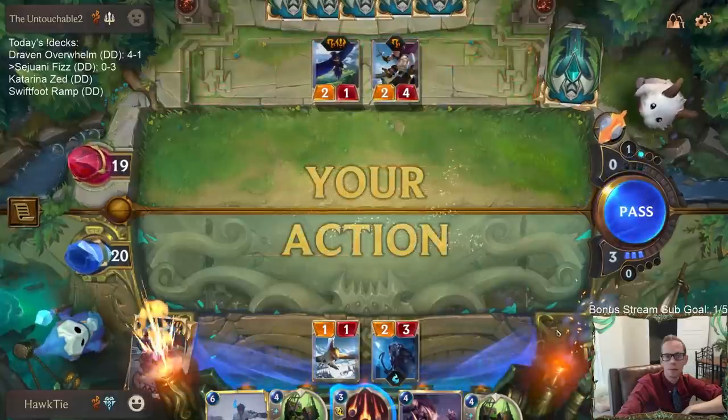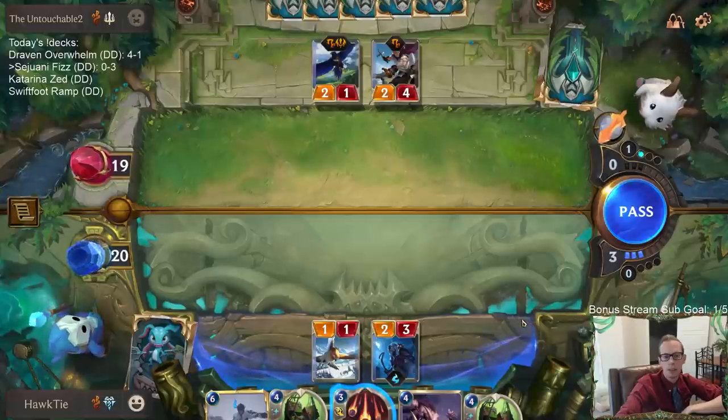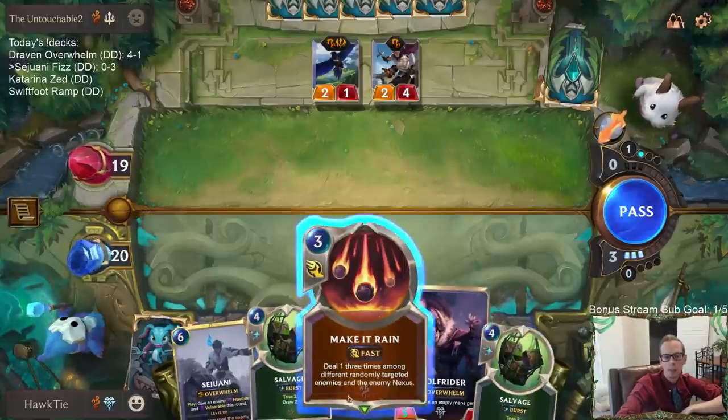I like the Omenhawk into Wolf Rider — a 5/4 Wolf Rider is great. I could save my three spell mana from turn two, cast Make It Rain on turn four, then Wolf Rider and ramp, and we could have Sejuani on five. Please no Misfortune. Wow, first time they don't have turn-three Misfortune today!